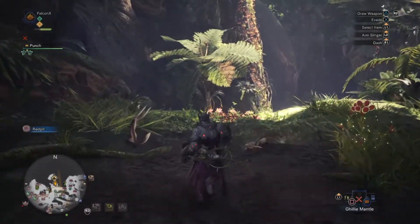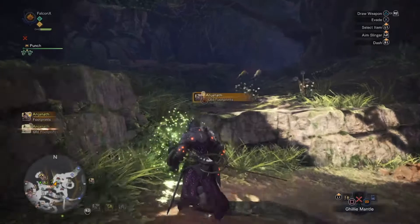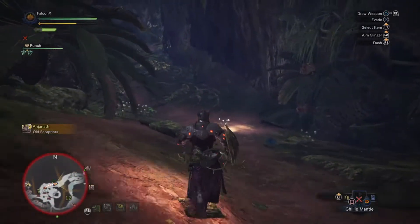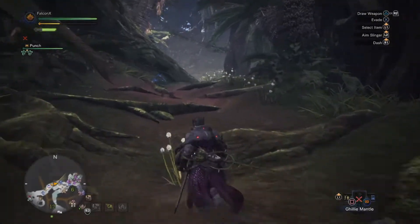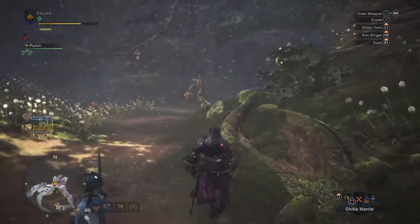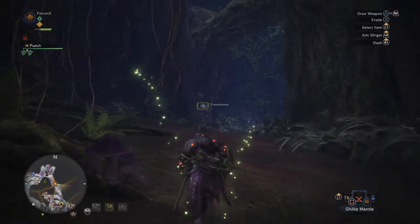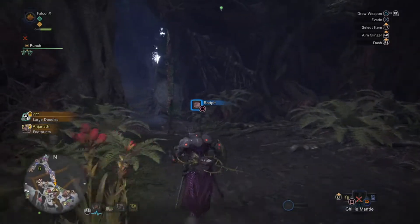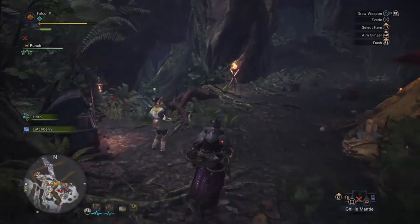Now the third campsite is basically one that you unlock through an early quest in story mode. I'll show the route to it from the second camp I showed you, where you crawl underneath the vine, just in case you want to know how to get there without auto-teleporting. What you want to be doing is going up these vines that are just ahead of us here — watch out for that guy. And here we are at the third campsite.